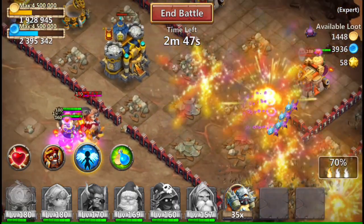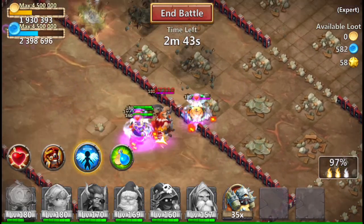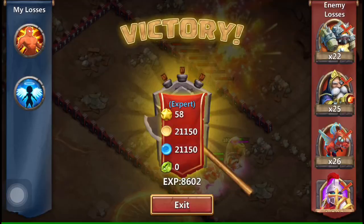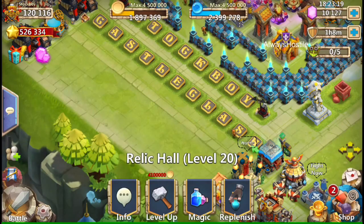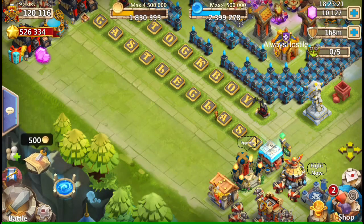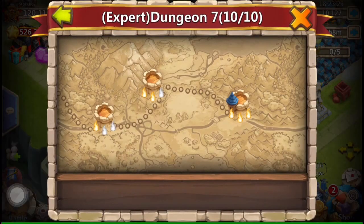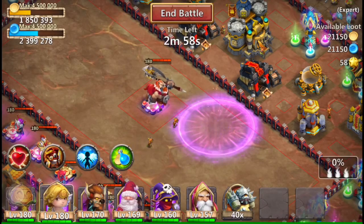This is the team setup I like to use — the Mage procs and knocks down buildings, and so does Sanabum, making it all the easier. Test it out and see how it works for you. It depends on your hero's main talent level, which always helps, so try to level that up and see where it takes you. That's all for now, guys.